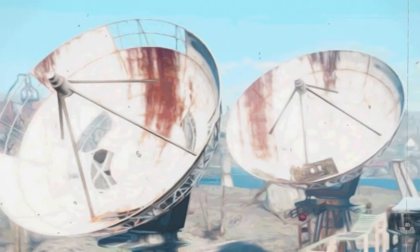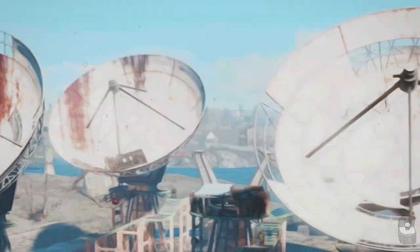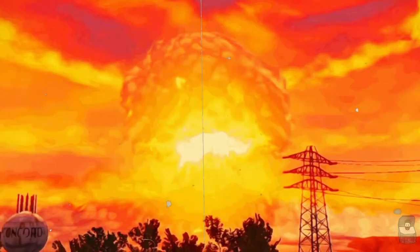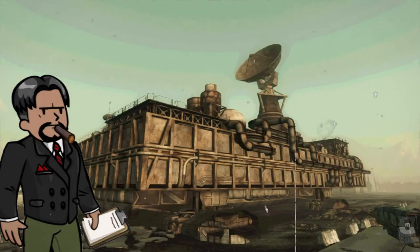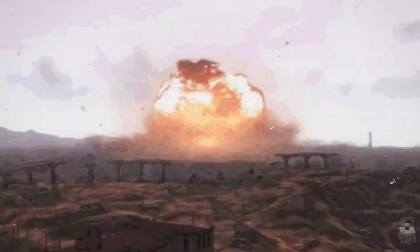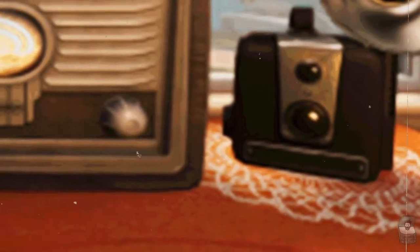At 9:26 AM, the Defense Intelligence Agency at the Switchboard confirms the nuclear response scenario MXCN-91. At 9:42 AM, the Switchboard confirms nuclear strikes in Pennsylvania and New York. At 9:47 AM, all monitoring stations at the Switchboard go offline — the entire United States is bombarded with nuclear warheads. At 9:51 AM, the National Isolated Radio Array experiences power fluctuations due to EMP from nuclear detonations and auto-caps its signal strength. The event is noted in the error log.